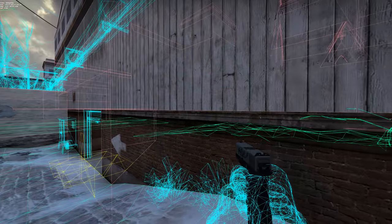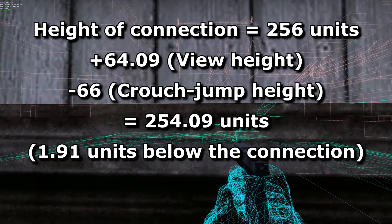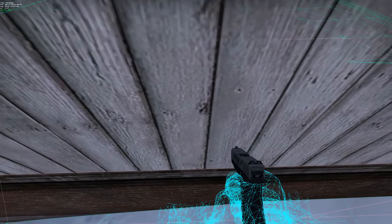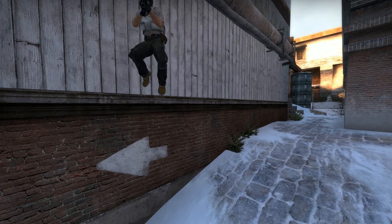And in case you were wondering, when an example is shown at a height of 256 units, that's 256 units above the centre of the Source engine's mappable area, and not 256 units above the floor below them. Any crouch jump pixel surfs that you can do on your own will only be about 66 units above the floor below them — otherwise you wouldn't be able to do them.